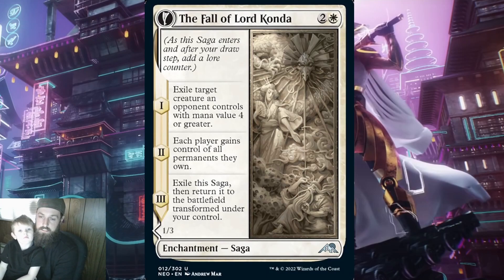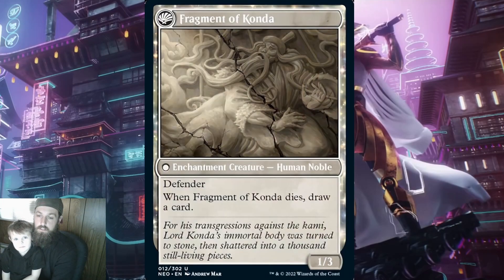There's also some shenanigans to be had with things that normally get passed around the table. When this card transforms, you get Fragment of Kanda — a 1/3 enchantment creature human noble with defender. When Fragment of Kanda dies, draw a card. The only thing I can say about this is at 3 toughness, just go ahead and block anything thrown at you to get it to die and draw the card.